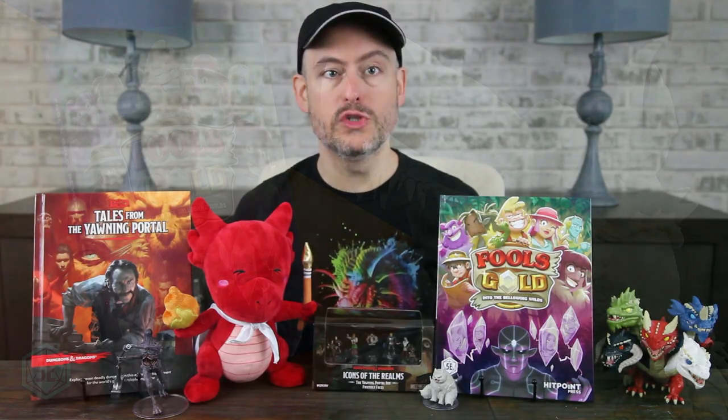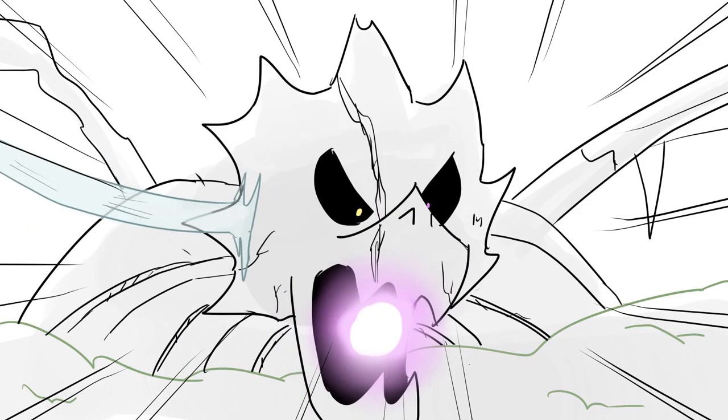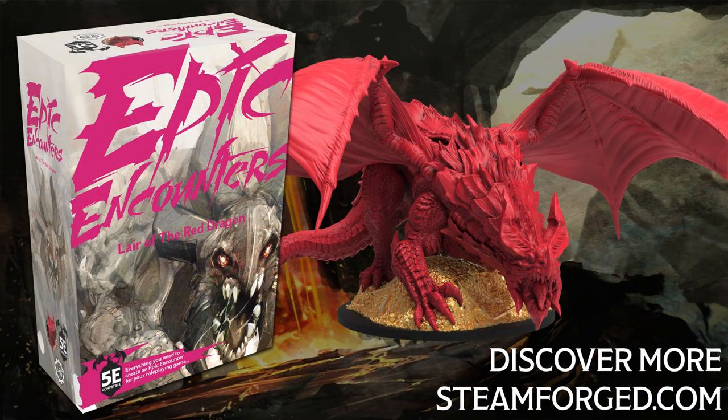This video is brought to you by Fool's Gold Into the Bellowing Wilds, a Dingo Doodles adventure on Kickstarter now. Check it out using our link below the video. And by Steamforged Games and their Epic Encounter series. With just one box, you can run an awesome cinematic adventure that your players will never forget. Use our link below the video to see all your Epic Encounter options.